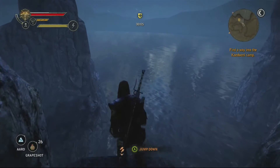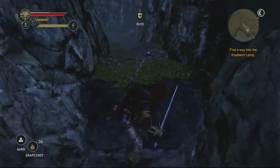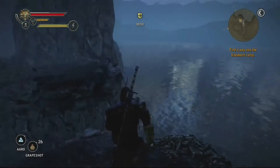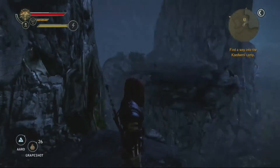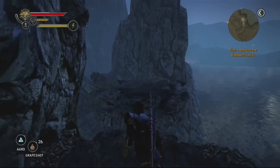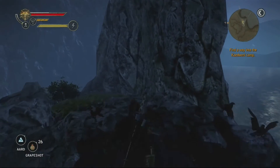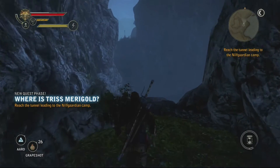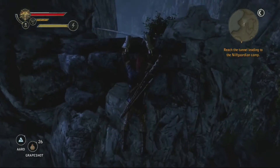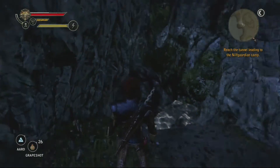Go up here and jump down — jump across. I think this is where you set your quest. There it is: "Where is Trish Marigold?" Now we're going to reach the tunnels leading to the Nilfgaardian camp.